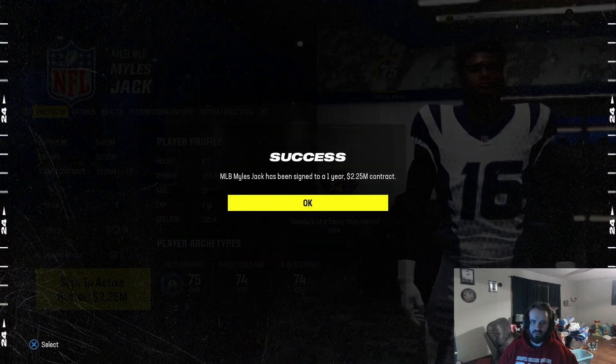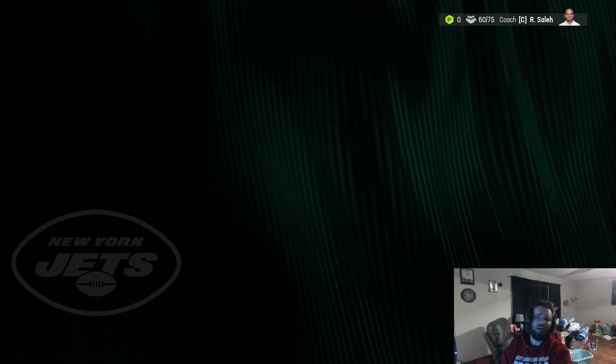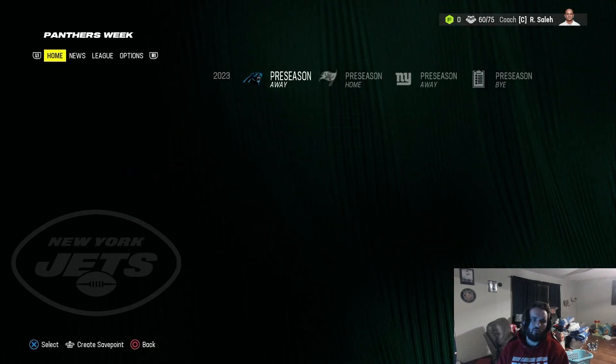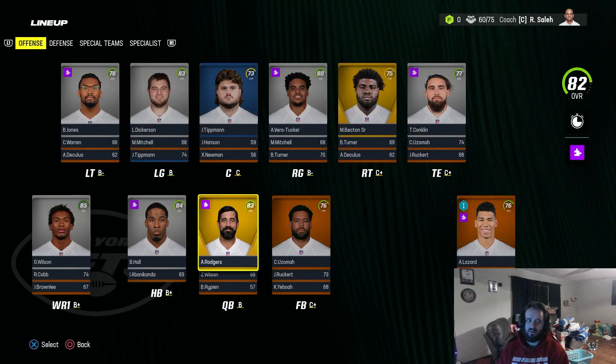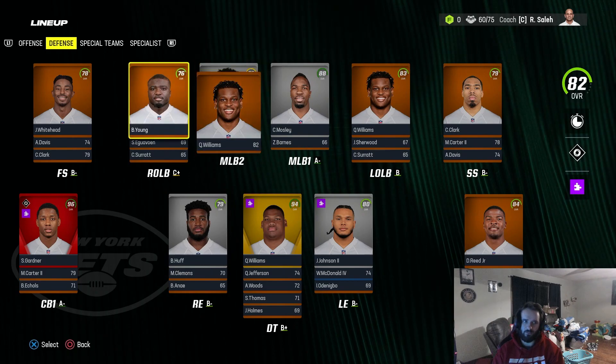We go ahead and sign Miles Jack to be our left outside linebacker. I noticed John Franklin Myers — he progresses very nicely and is a very good player, but he doesn't have a spot on our team. We call up the Rams and trade away Franklin Myers and a fourth-round pick, picking up Byron Young. Young typically is towards the top in running for Defensive Rookie of the Year. Walker is moving over to right outside linebacker, meaning Young is going to be our right outside linebacker — a big jump from the 69 overall that was there previously.